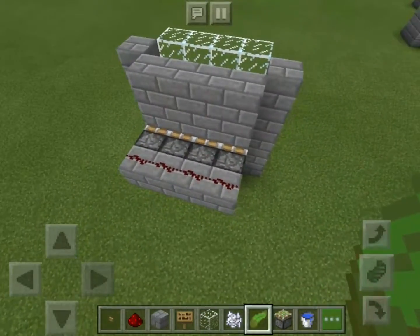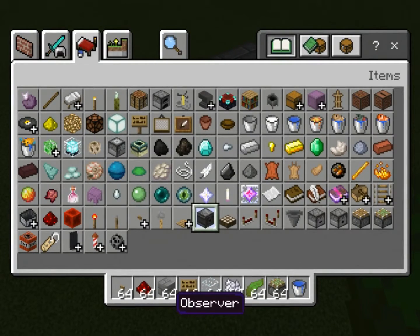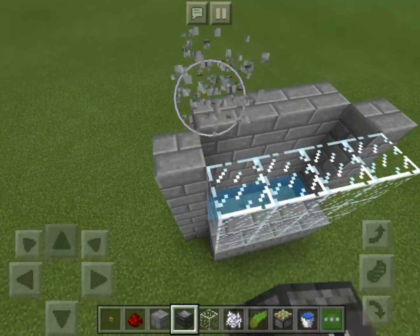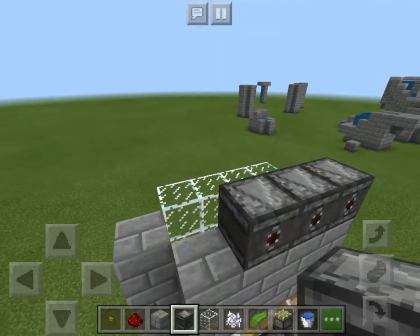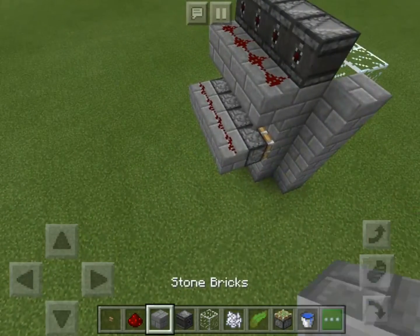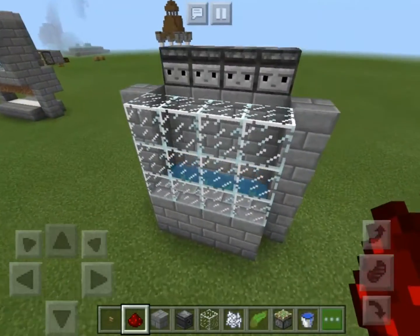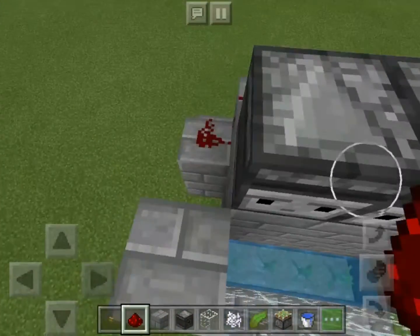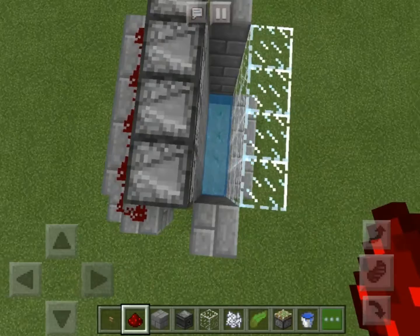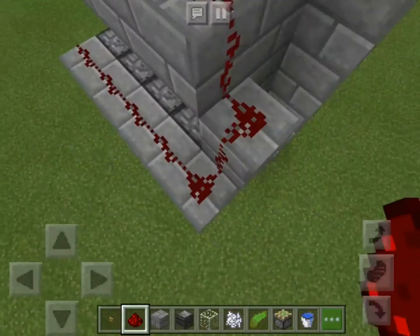Let's put kelp. So, observers — let's say I want to detect the kelp on this side. So this sends a redstone signal on the bottom, down here. So whenever the kelp grows, it updates the block. The observer sees the updated block, which is the water source, then it sends a signal down here.